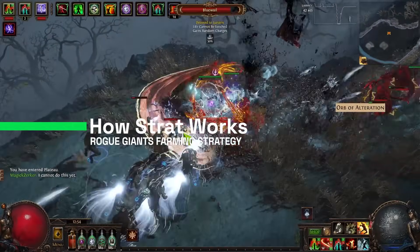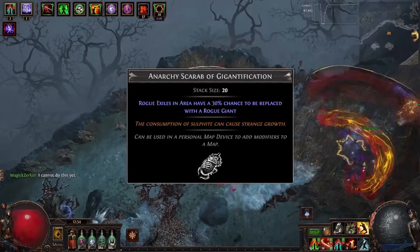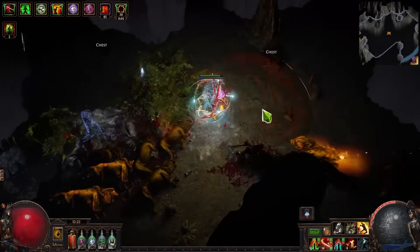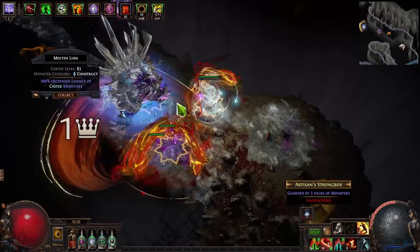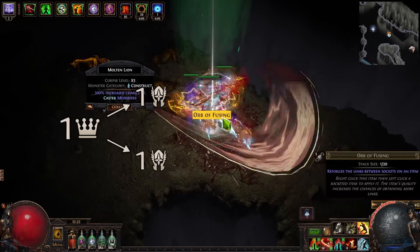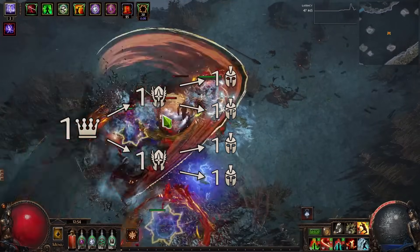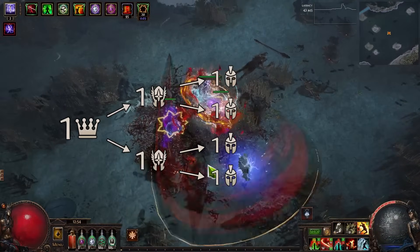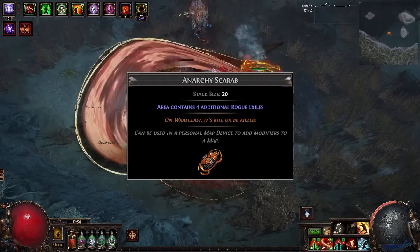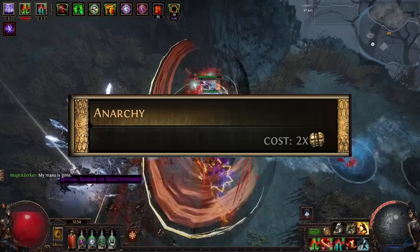The strategy is mostly based around rogue giants, which are accessible with a new scarab added this league — the Anarchy Scarab of Gentrification. That way, all rogue exiles in the map have a 30% chance to be replaced with a rogue giant. A rogue giant is a big and bulky rogue exile, and when you kill it, it drops items and splits into two smaller rogue giants, which when killed also split into two normal rogue exiles while dropping items as well. That's a huge amount — up to seven times the drops with that scarab alone. You can also get four additional rogue exiles from the basic Anarchy Scarab, and from the basic map craft device for two chaos you get three more, giving you seven rogue exiles guaranteed every map.